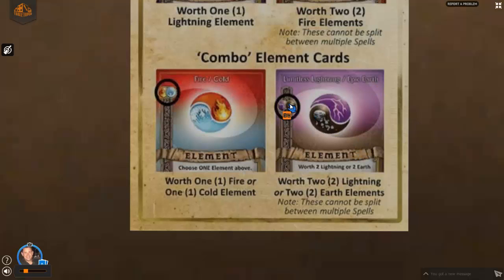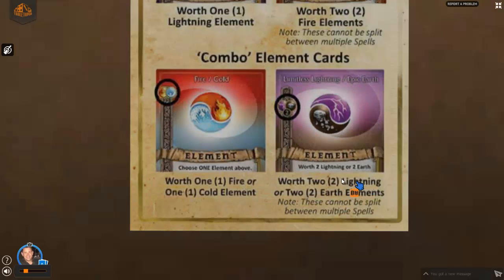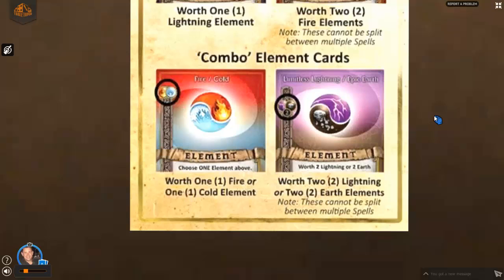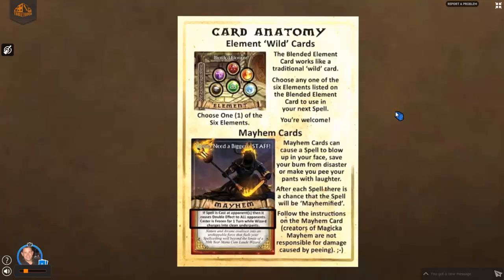This one is what we call a double combo element card — it's like the combo card and the double element card combined. This particular one is Limitless Lightning and Epic Earth: it's either two lightning or two earth. It can't be two lightning and two earth — it's one or the other. So it becomes either two lightning into a spell or two earth into a spell, and they can't be split. Once you use this card in a spell, the card gets discarded — you can't use it for anything else.